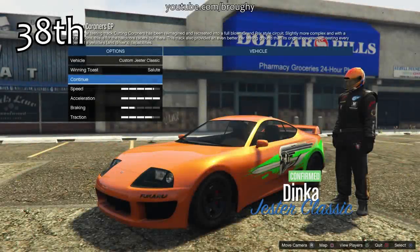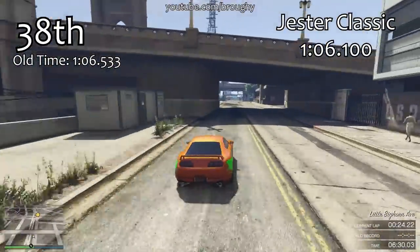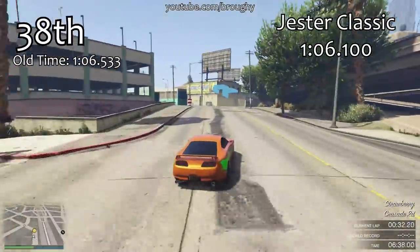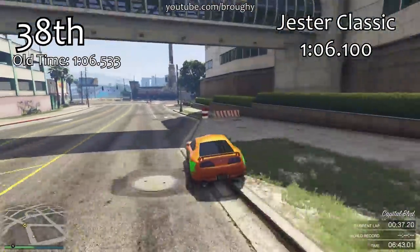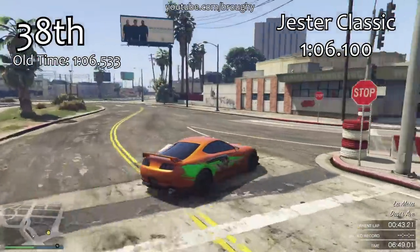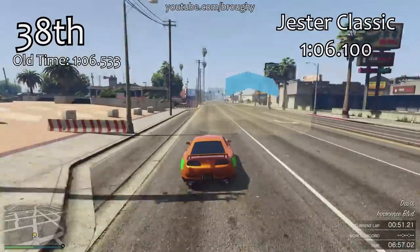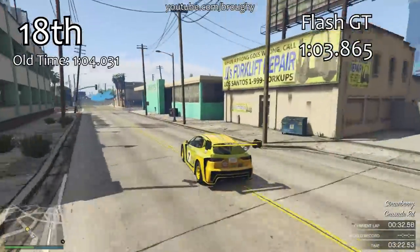The general idea with all these vehicles is that most of them have the weird engine physics, like the Jester Classic here — when you're going over bumps you'll hear the engine hit the rev limiter for far too long in comparison to other cars. That remains unchanged, but because the bounciness of the cars has been reduced, the effectiveness of that is also reduced. The Jester Classic is almost half a second quicker around the track, landing in 38th place.